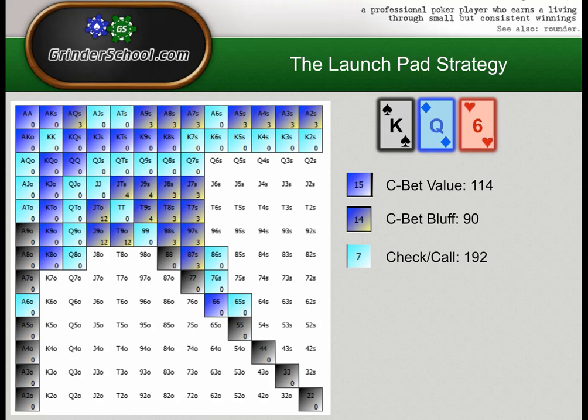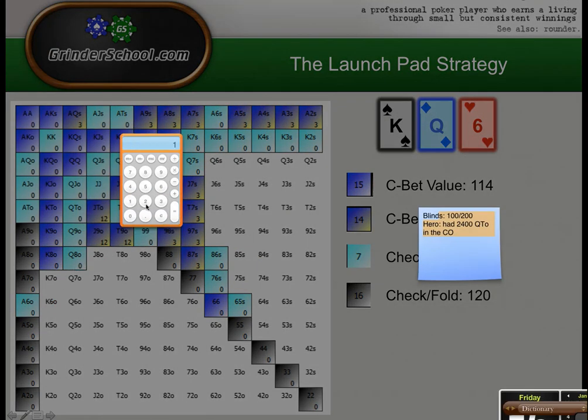The check-call range is 192 combos. These are hands we could c-bet some of for one street of value, but why do that when we can get that value later and utilize these hands to protect our flop check-fold range? That black range needs some protection — it can't be a huge part of our checking range otherwise villain would just be able to bluff very happily. Balancing our check-folds: we're check-folding 120 out of 120 plus 192, so 120 divided by 312 — that's 38% of the time.